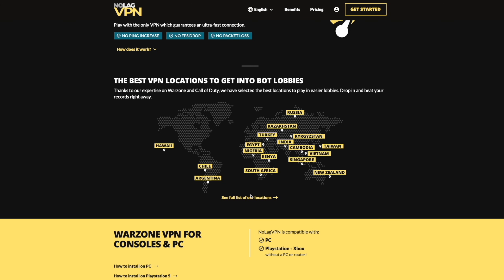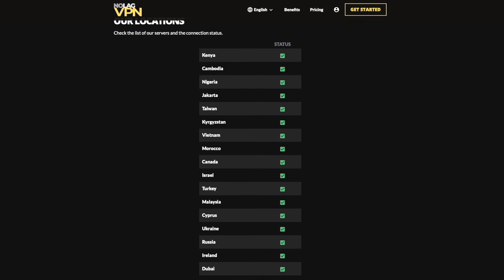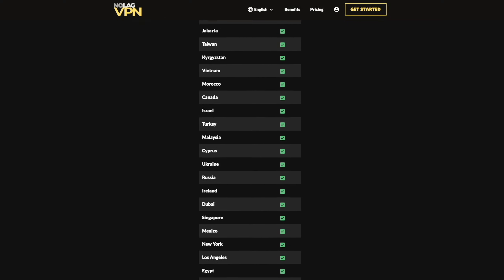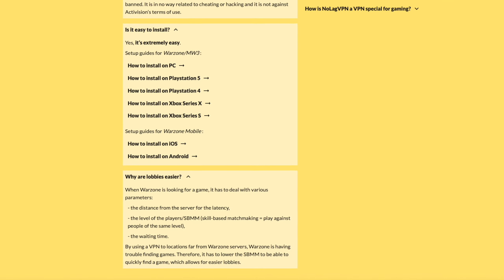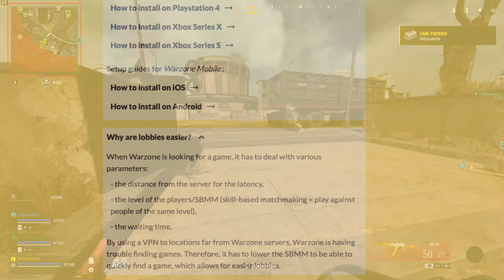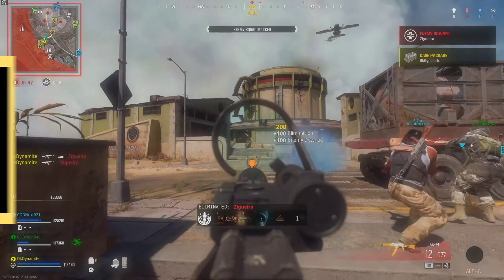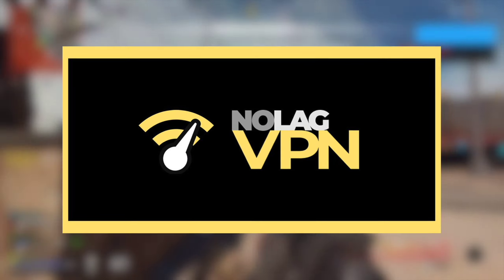This is a tool that helps you enjoy games more casually while keeping low latency. There are discounts of up to 62% off for No Lag VPN, and there are multiple worldwide locations you can connect to. You don't have to worry about getting shadow banned or banned altogether since using a VPN is not against EOS. If you're ready to have a great time in Warzone or Black Ops 6, check out No Lag VPN with the special link in the description.